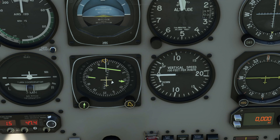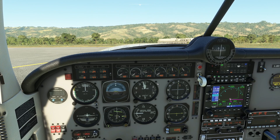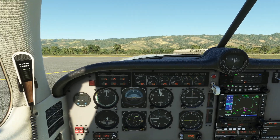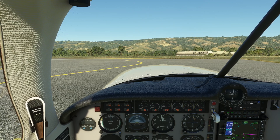We'll set the heading bug for the same direction, around 126 degrees, because we'll be playing with heading mode along the way. Let's release the parking brake and set flaps to take-off position. Let's look outside to see if the flaps are working — they've extended. Going to full flaps, they're not very fast moving but that's expected. We'll sit up so we can see over the nose.